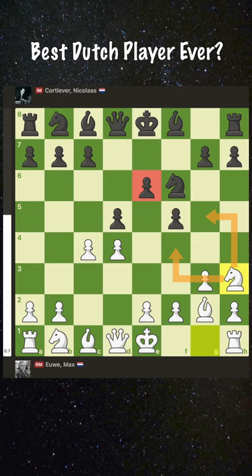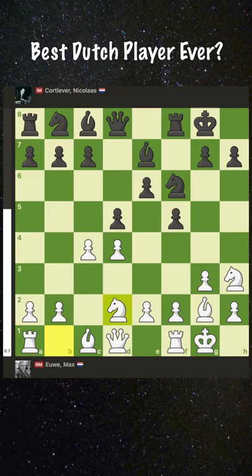d5 and knight h3 with ideas of going to either f4 or g5, where it can target the weak e6 pawn. Next is bishop e7, both sides castle, knight d2, knight c6, e3, and black decides that now's a good time to break in the center.